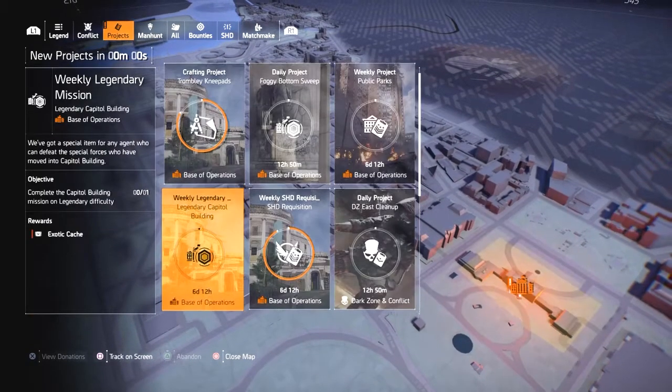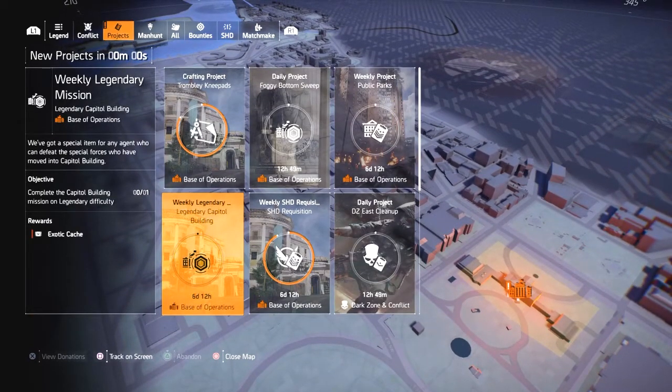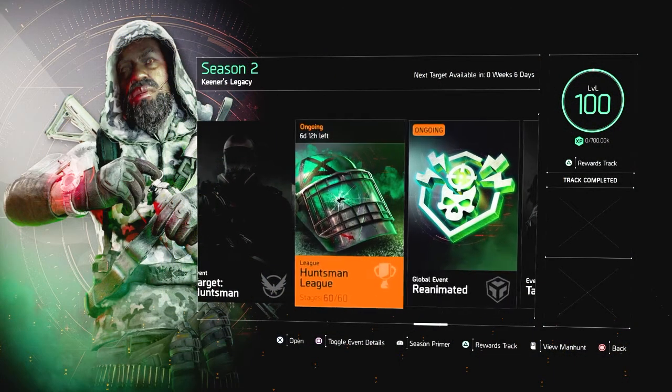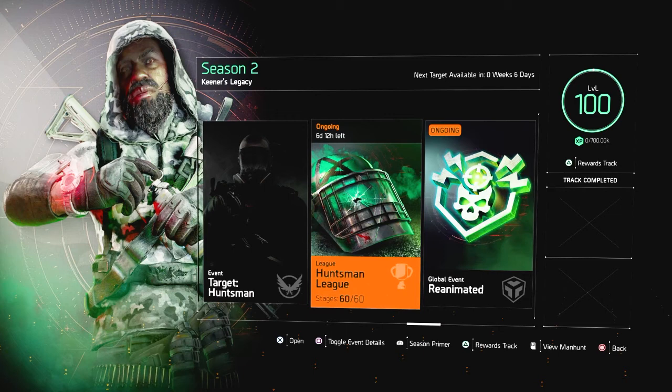The next thing you want to do is your weekly legendary mission. Each week you have a different legendary mission to accomplish, and at the end of that you will get an exotic cache.